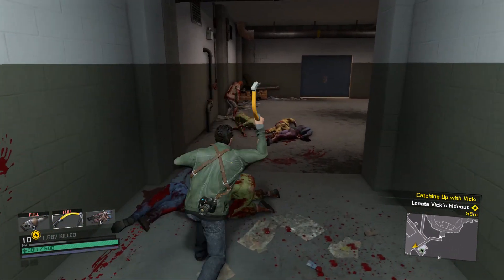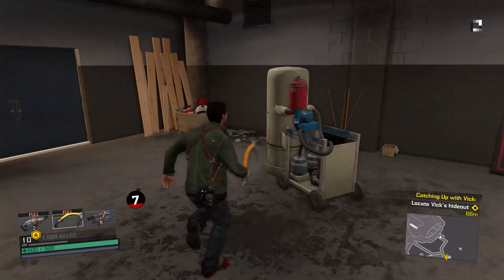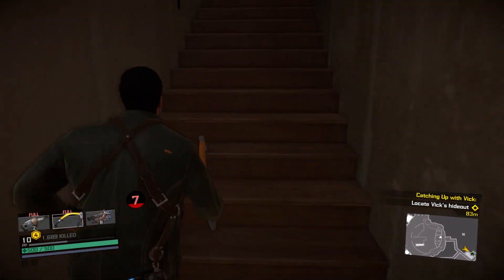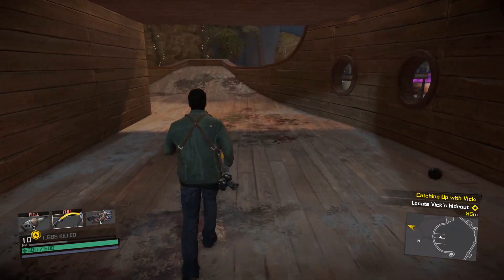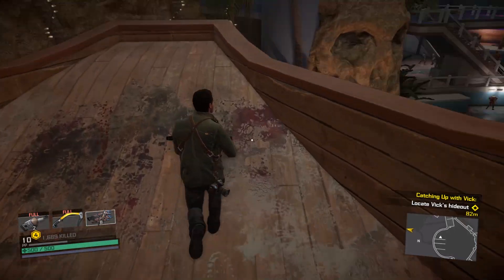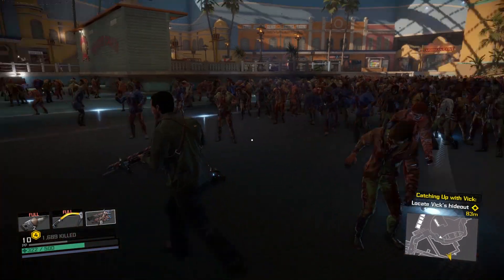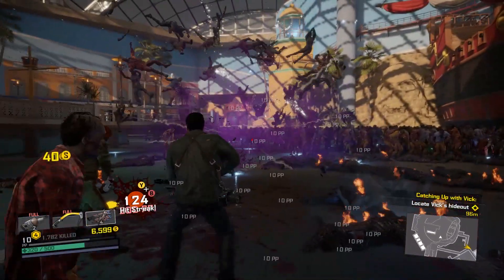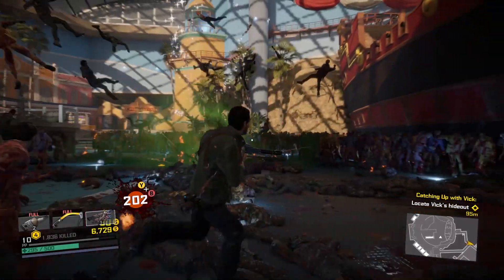The benchmark is a little out of the norm because the game randomly generates enemies, making it hard to gauge exactly what will happen. Essentially, we start from the first safe house area, backtrack up into a pirate ship, and then drop down outside it where there's a huge horde of zombies. I crafted eight blowgun explosive arrows, shoot all eight into the center of the zombies — that seems to generate the biggest frame drops — and then continue playing for two minutes straight.